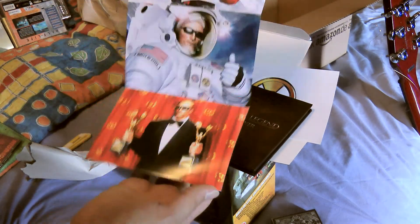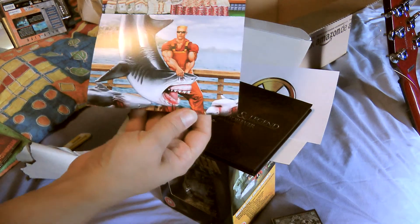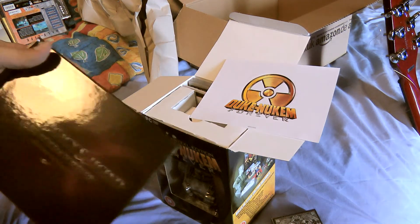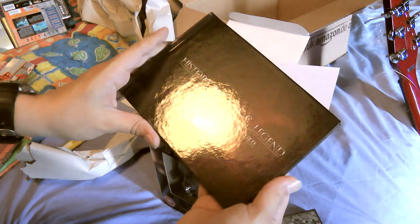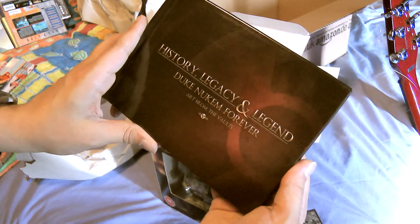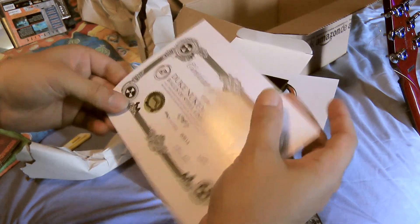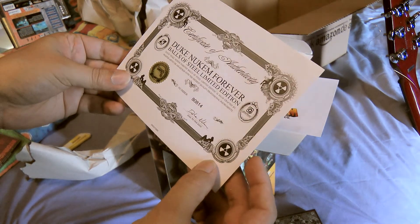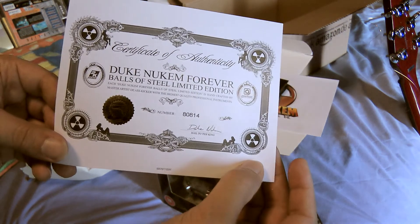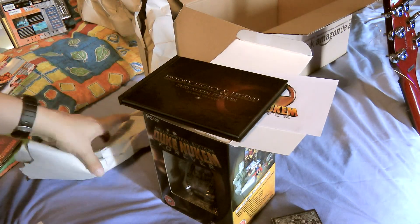Got the cards, which is pretty cool — a lot of those things you'd like to see in Duke's manor in the game as well. The history, legacy, and legend: Duke Forever from the vaults. My number is 80814 — you'd have to wonder how limited these things are.